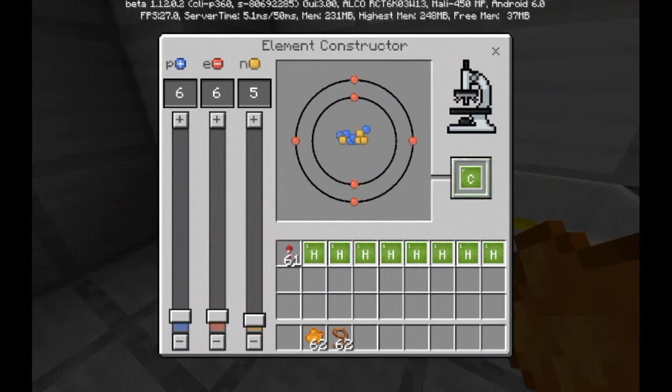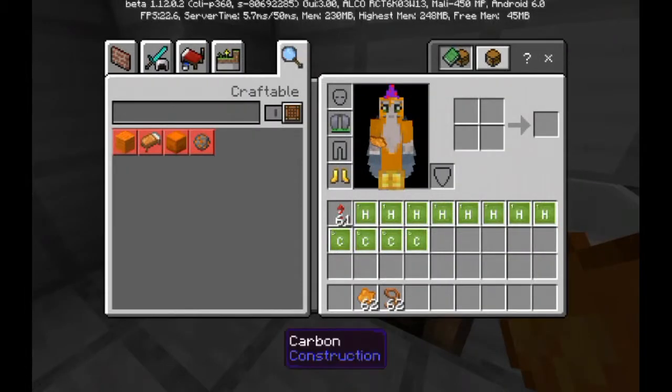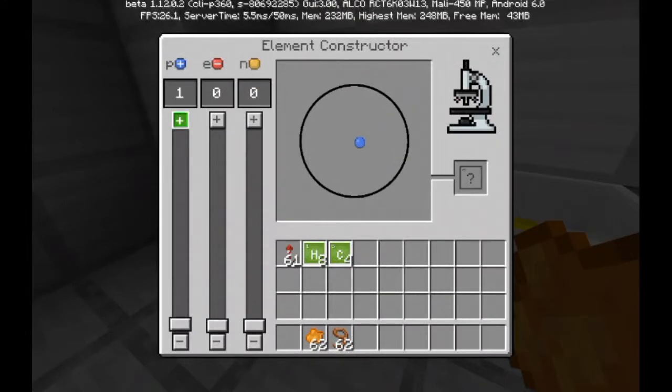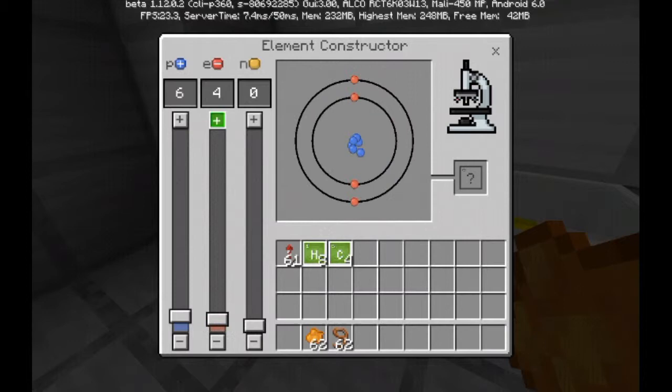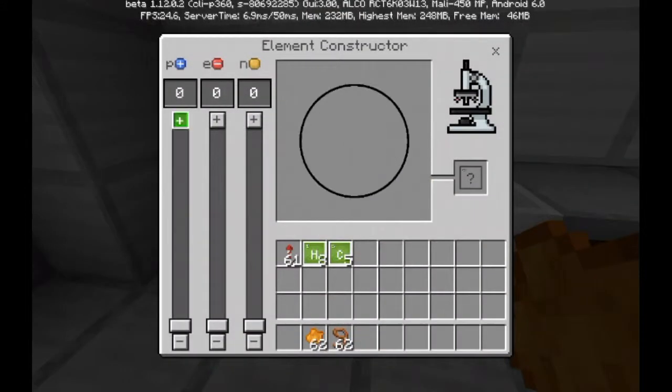Then we need five carbon. The reason it's like this is because when I try to put them together they just switch, so I just need to double tap. I only have four, that's weird. Let me just double tap that and go back in here.